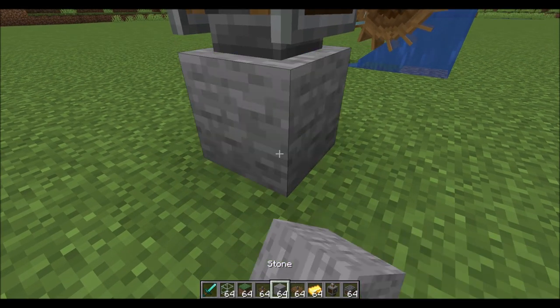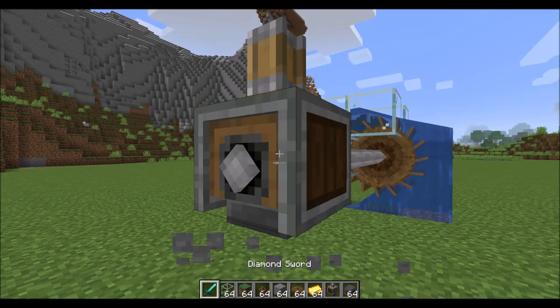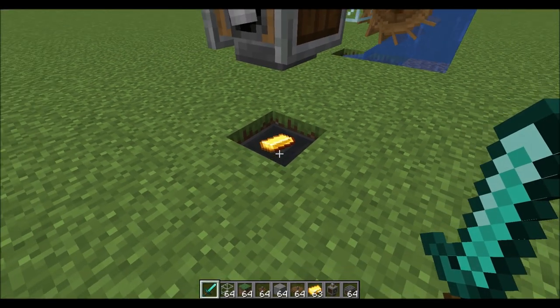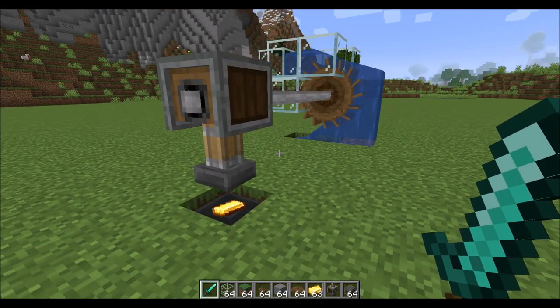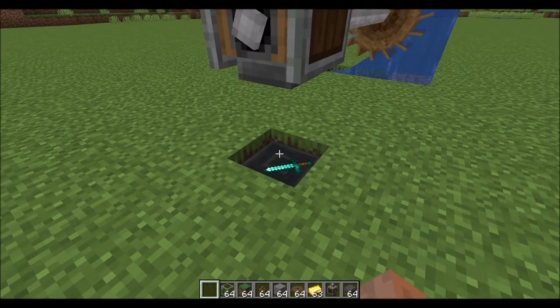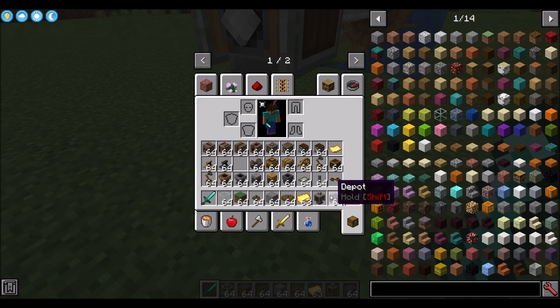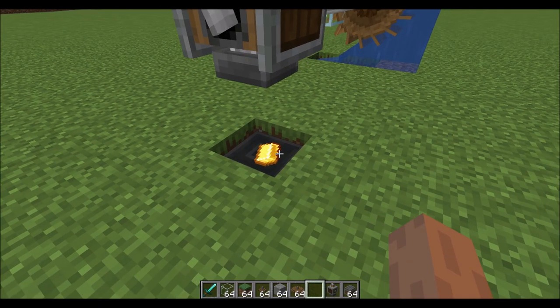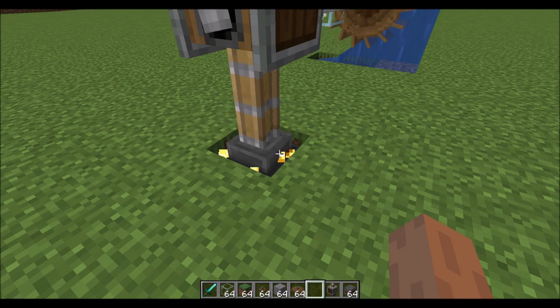Make sure there's one block space between the press and the depot. Drop a gold ingot on there and the press springs into action — we've made our very first golden sheet. You can also right-click to place an item rather than dropping it, and right-click with an empty hand to pick up the item.